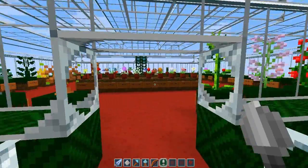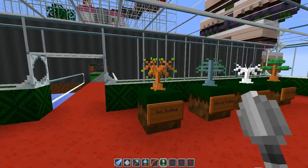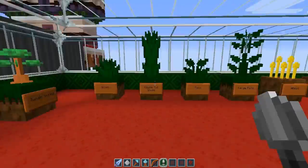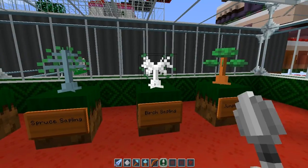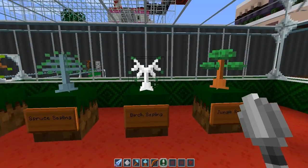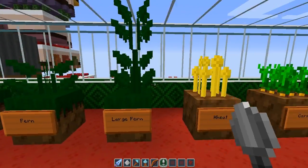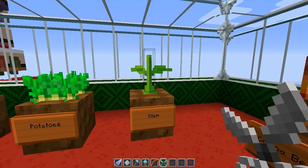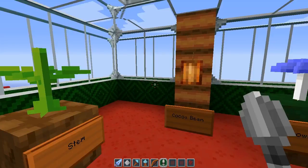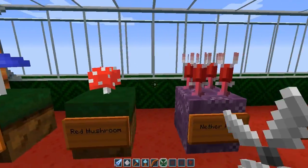This is the new greenhouse edition I've made — it has every plant except for one of the stems, because I think the stems are the same. Wow, whoa — this is a weird birch sapling. New double tall grass, large fern, wheat. I don't think the pumpkin and the melon stem are different; I put it that way just for my OCD to spread it out evenly.